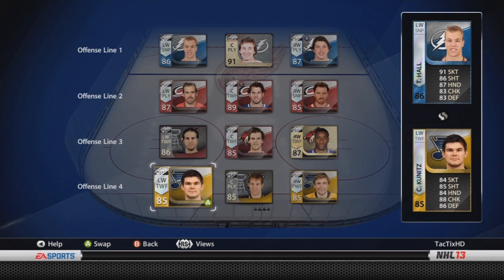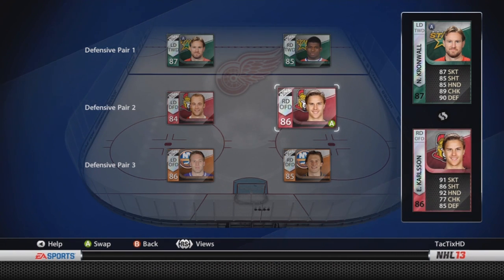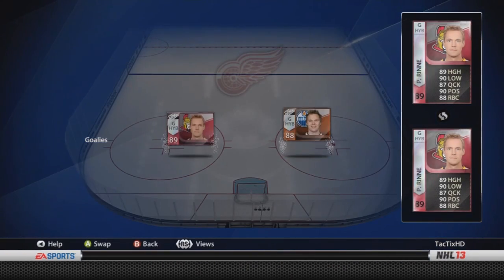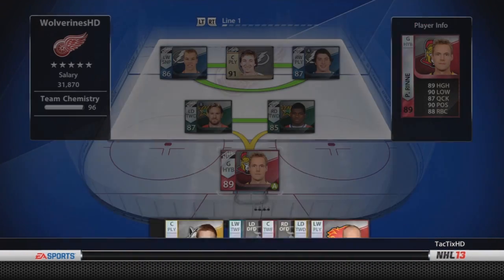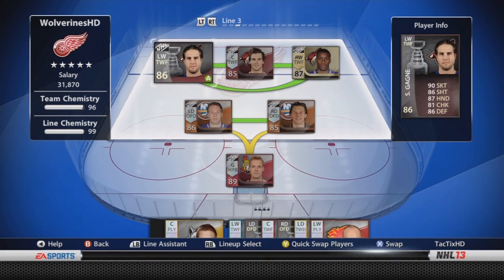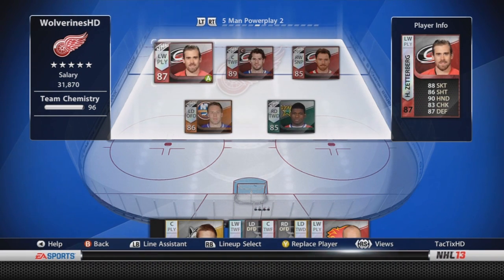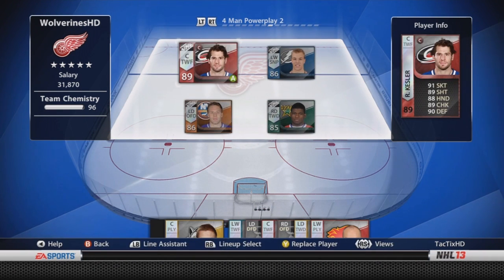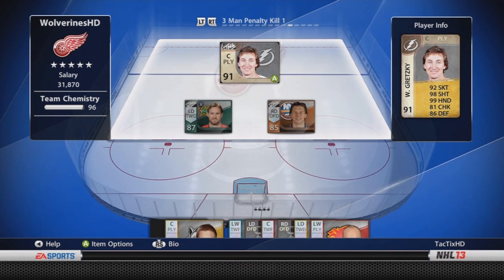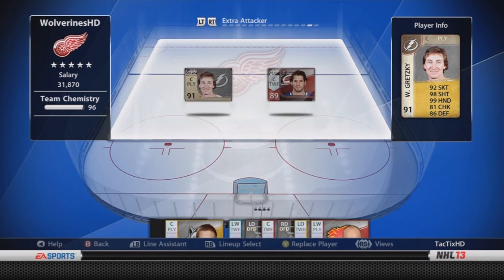I actually took the captain card off of Gretzky and put it on Kessler. Simple reason — Gretzky already had 99 hands and like 98 skating or shooting, so instead of getting plus 10 he actually only got like plus 7. He's already the best player, so I figured I'd put it on Kessler to give that second line some added attributes. The assistant captain I still have on Cromwell, and the second assistant captain I put on Duchesne. Since Gretzky gave up his captain card, I wanted one of the first line players to have an A. Duchesne was already playing great and he's been playing even better now with those added attributes.